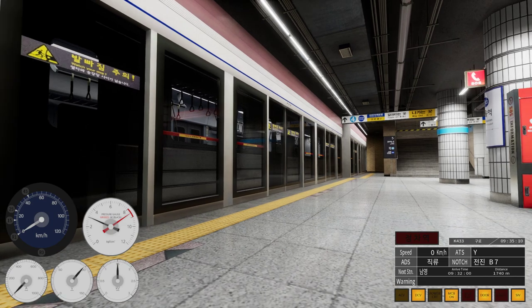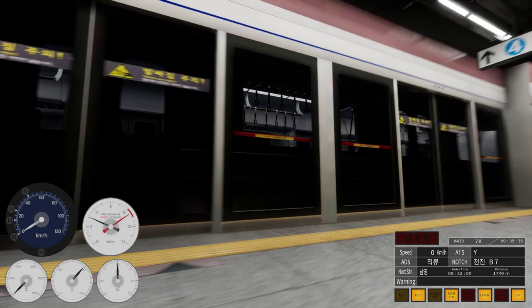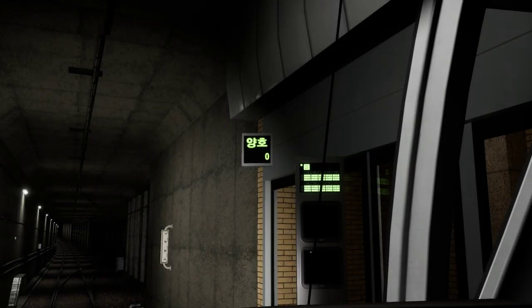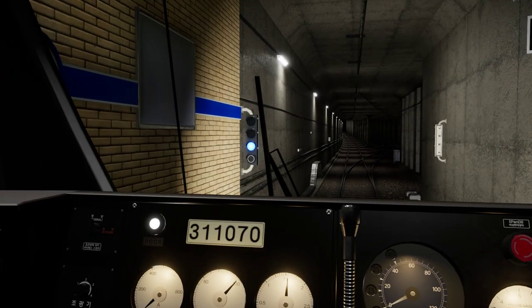This entire service is either automatic or guard-controlled. When the doors open, your cab is shut off — safety measures, just like the glass barriers. I believe the entire Seoul metro, including above-ground sections, operates this way. The board directly ahead shows where you need to stop at stations. Zero and green means you've lined up perfectly with the platform doors. Signals here work much like standard train signals — blue means go.